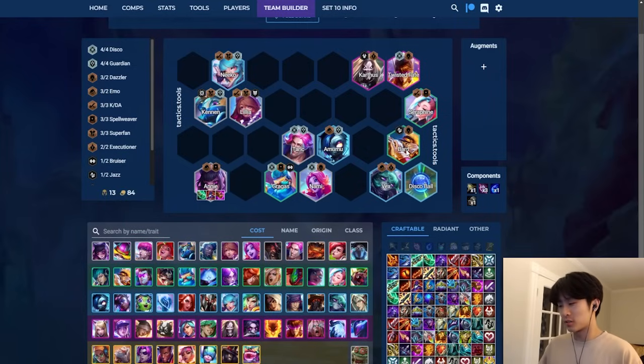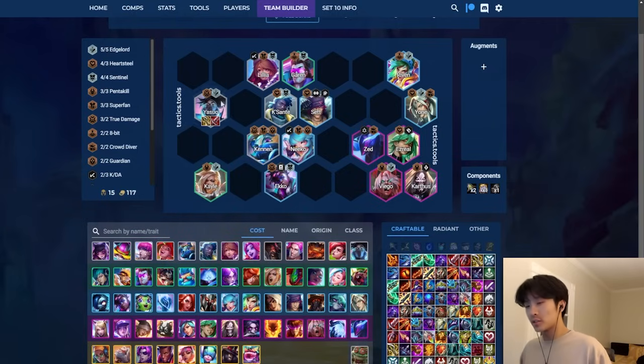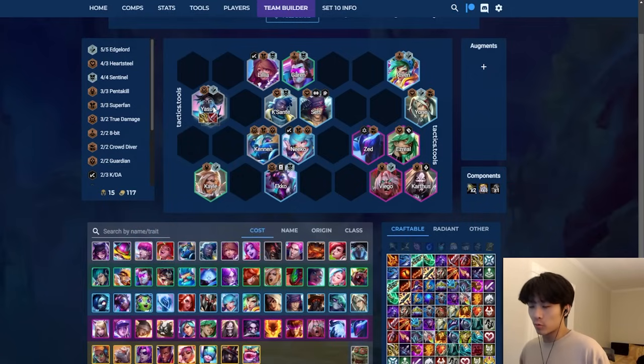I personally recommend only playing Bard when you have something like March of Progress and your opener is good for Bard - like Bard-Kaisa, MF. The Yasuo opener has multiple ways to play it. If you're re-rolling Yasuo you really really want True Damage emblem or True Damage chosen, because when re-rolling Yasuo you want to push vertical True Damage to scale into late game. If you're using Yasuo as just an early game item holder, I personally think Edgelord is better.